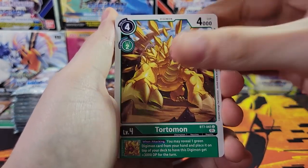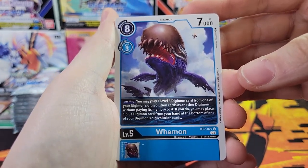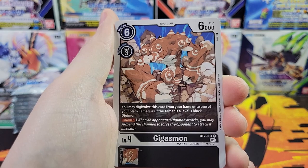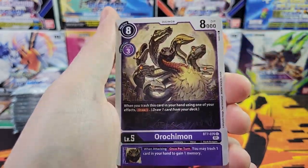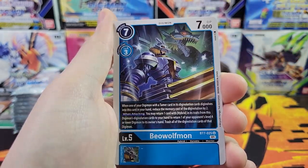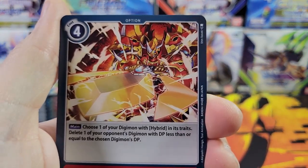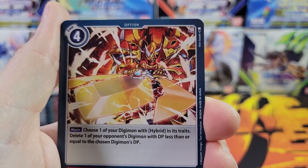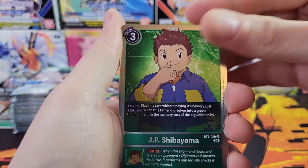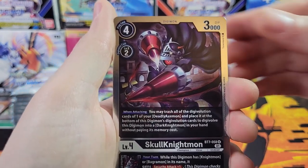Tortomon. Toy Agumon. Pulsemon. Huamon. Niimon. Giggismon. Orochimon. Eosmon. Beowulfmon. Firedrake Strike. Pretty cool. We've got JP Tamer and Skull Knightmon Rare.